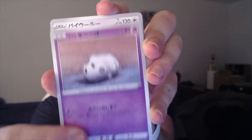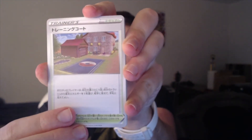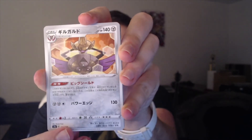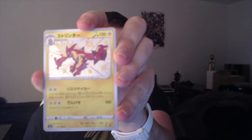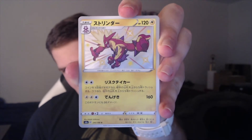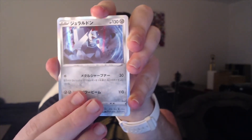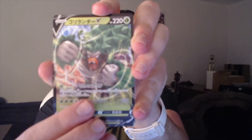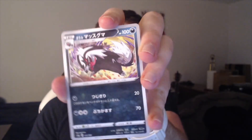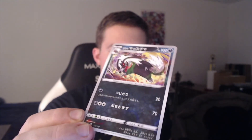We have a Corsola, Galarian Mr. Mime — this just looks like Hop's House to me. Shiny Toxtricity! Already in the first pack we get a Shiny. That's what we're here for. Let's go — Shiny Toxtricity, first pack, absolutely amazing. We got a Duraludon holo, Marnie holo, this should be our V card — Rillaboom V. And then our reverse holo is Galarian Linoone, with these rainbow swirls going on. Super cool reverse holo. Not bad for a first pack.